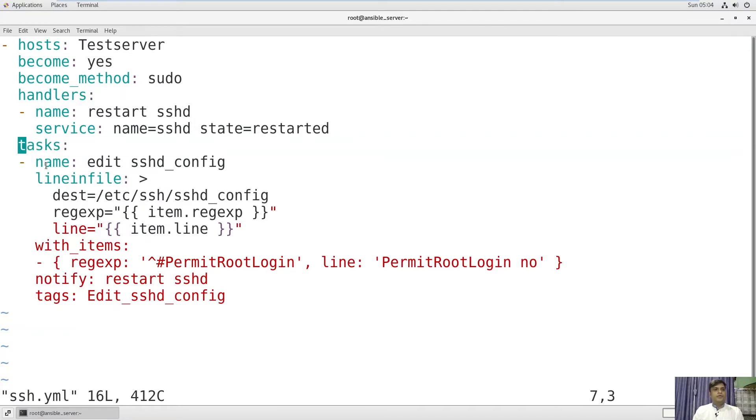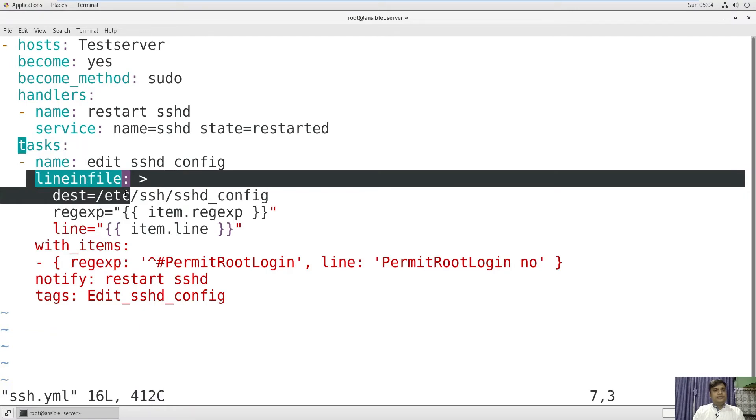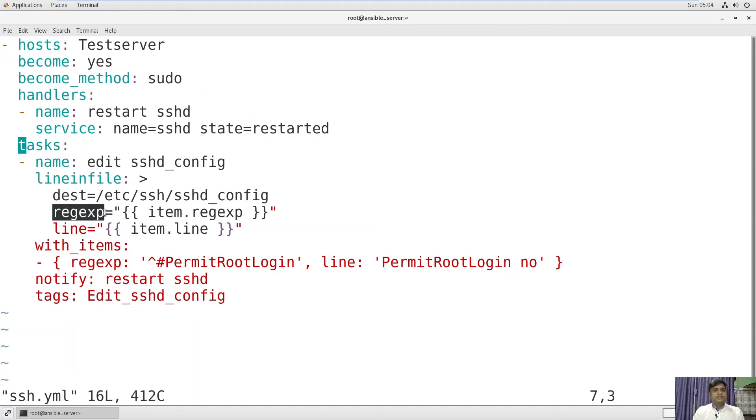The task is very important where we define what we are going to do. In this playbook, we will edit the configuration file ssh_config. This configuration file has a lot of lines, so you will have to search for the particular line you want to edit. Using the lineinfile module, you will provide the destination path: /etc/ssh/sshd_config. This is the file name and folder where this file is kept. Then we will give a regex to search the line — item.regex — and define with_items to specify in which line you want to execute. The line will be item.line.